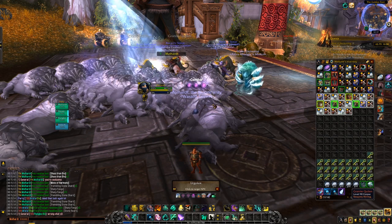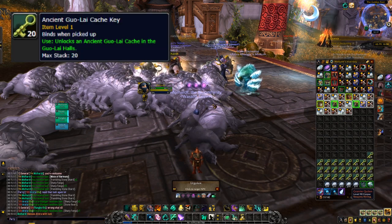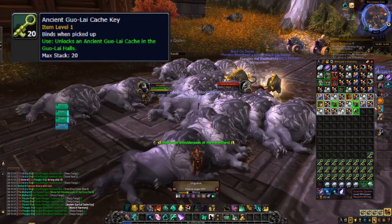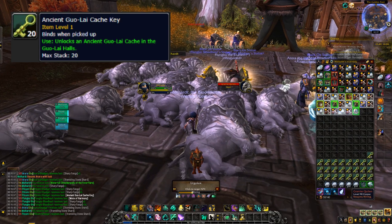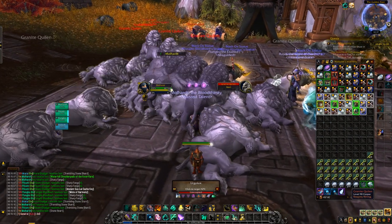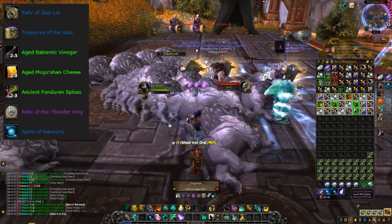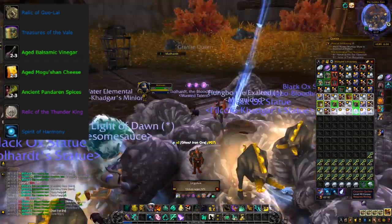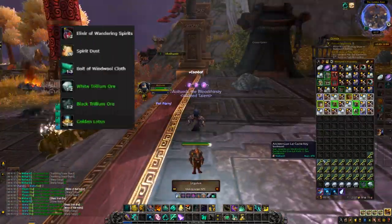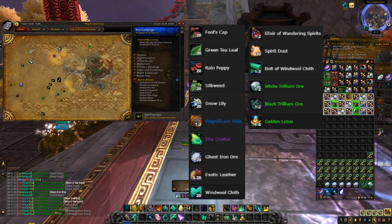As for items you're actually farming for, the main one here is the Guo'lai Keys — more widely known as the Guo'lai Cache Keys. These keys are used to unlock the Guo'lai Cache in the Guo'lai Halls in the west of Vale of Eternal Blossoms. In that cache you can get a multitude of rewards, but the main two are Spirits of Harmony and Treasures of the Vale, which is a box where you can obtain pretty much any material from the Mists of Pandaria expansion, like herbs, cloth, ores, enchanting materials, and so on.